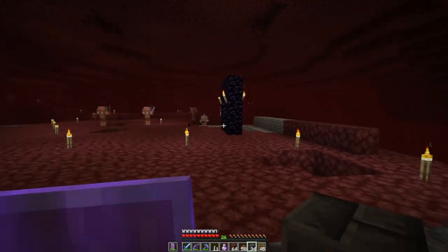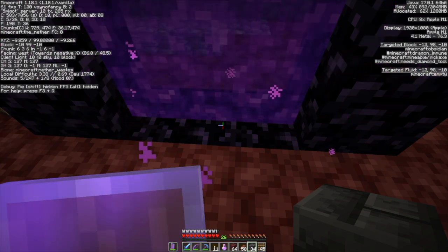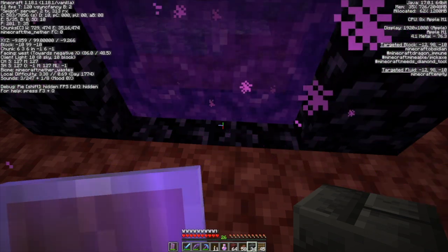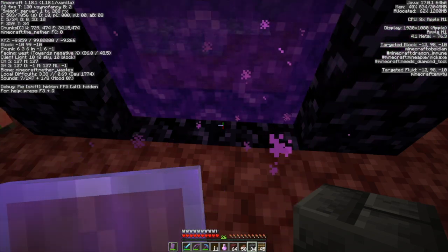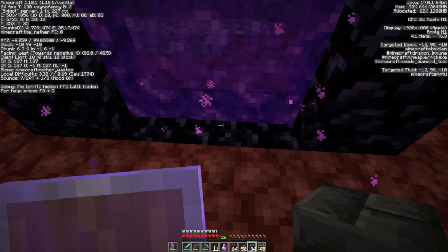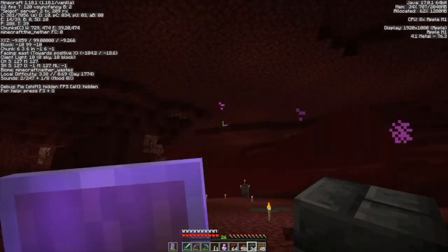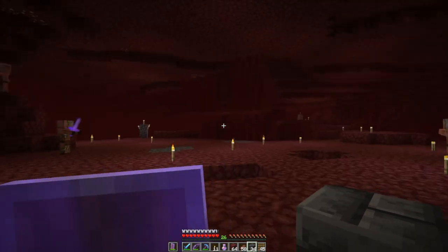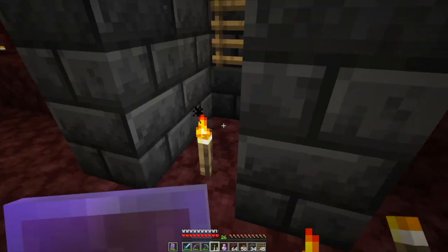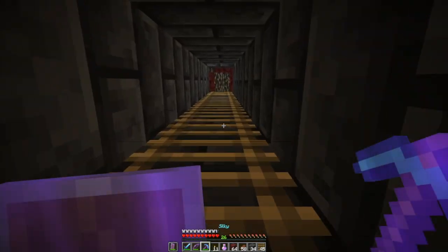So we have the start of our nether portal, and I'll put something up on the ceiling there so that we can minimize potential endermen intrusion — be nice to make it as safe as possible. This portal is at... grab a piece of paper, write this down. Looking at minus 12, minus 10. So the next thing to do would be to recreate the portal at those coordinates. Seems I've got to dig my way over there, so that's going to be a little bit of work.